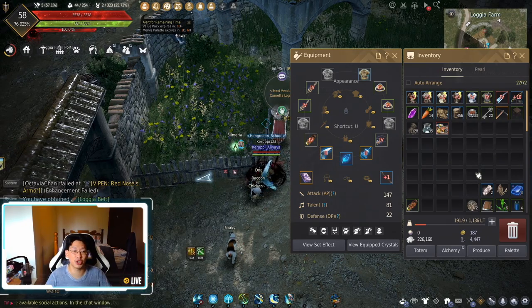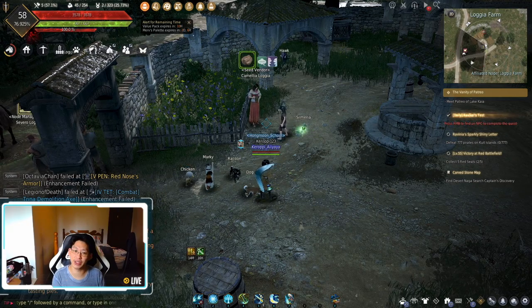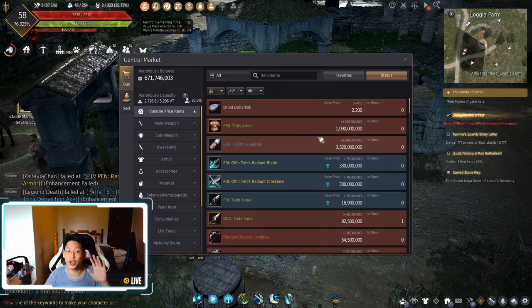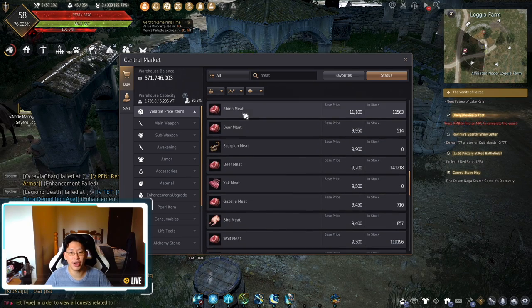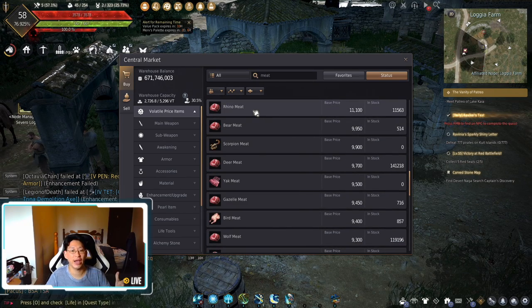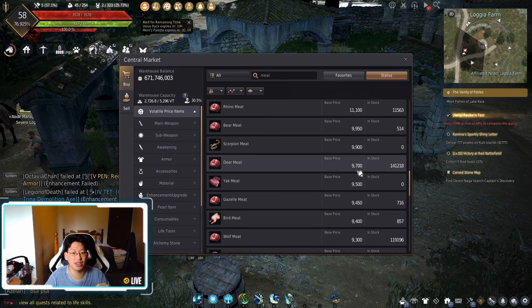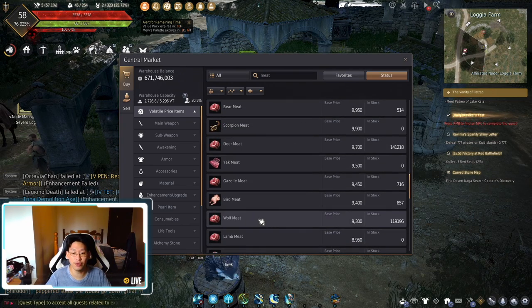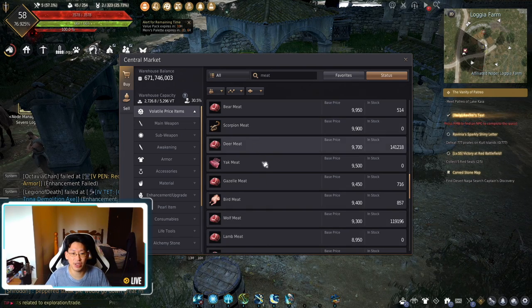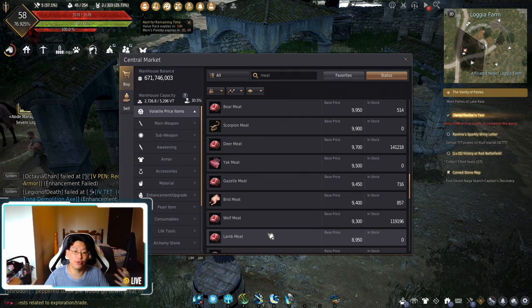Next up is how we actually proceed with butchering. First, determine whether you're gathering for your own use or for profit. If you're gathering for profit, it's simple — open up your central marketplace, type in 'meat', and search for the meat that sells for the most money. You can see that bear meat sells for a lot, rhino meat sells for a lot, but if your character isn't that strong, the easiest would be deer meat at 9,700 each. You could also try wolf meat or lamb meat — look down the list and see which sells for the most, then go to that specific spot and farm for it.